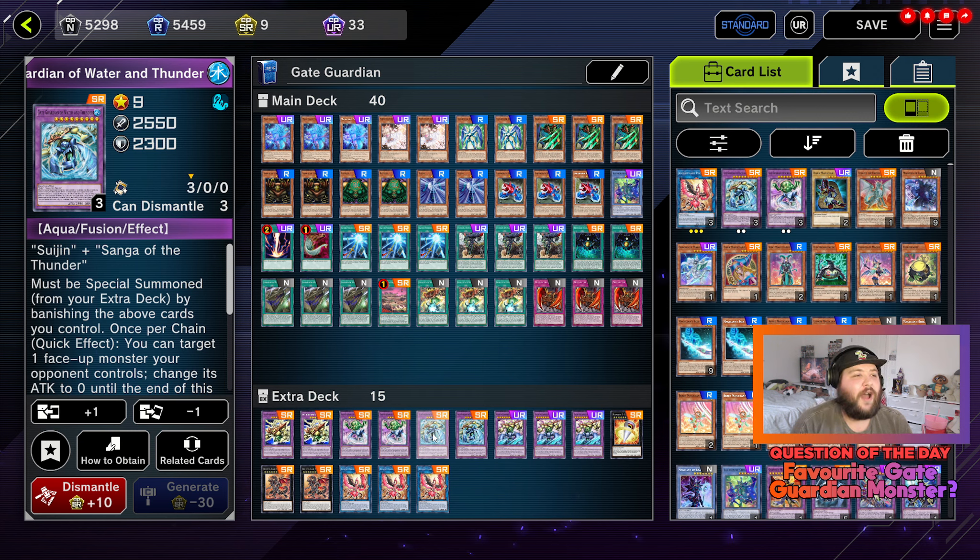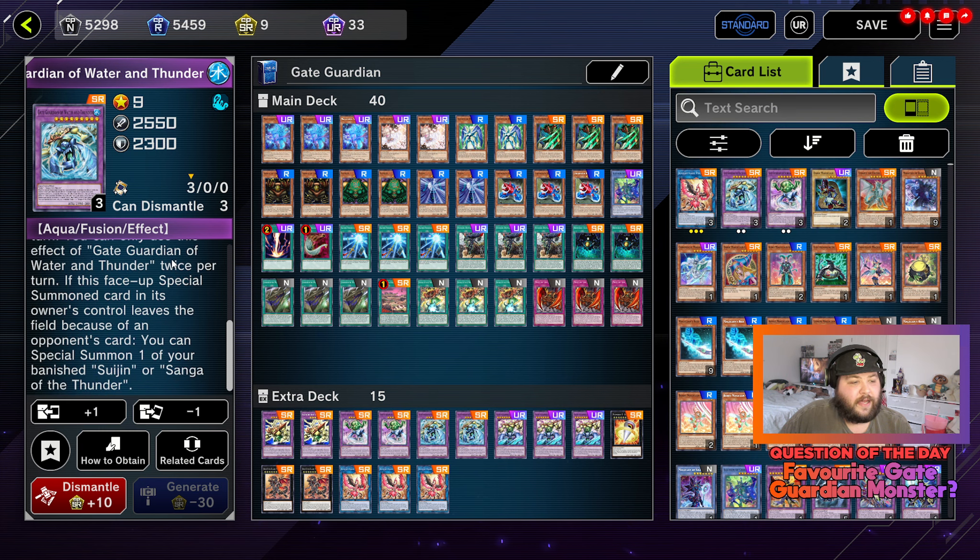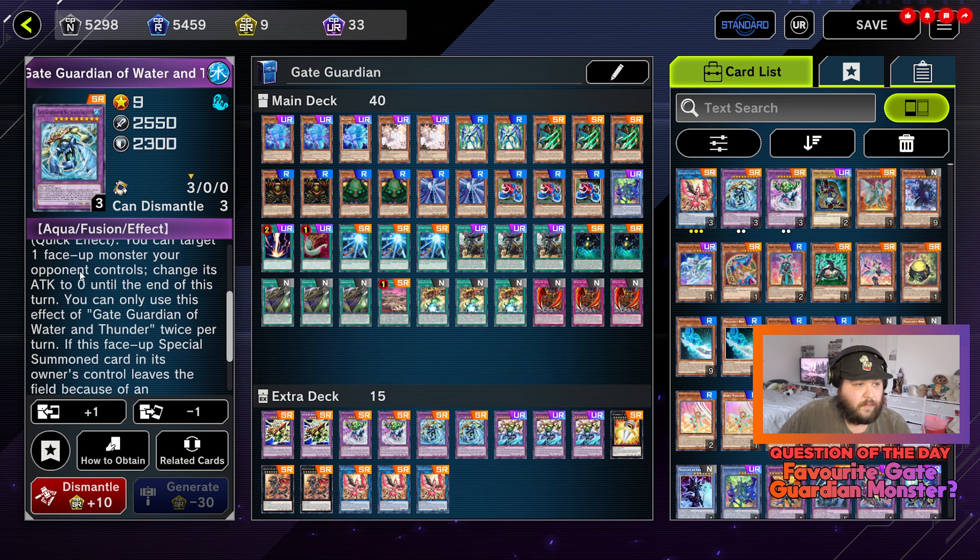Two copies of Guardian of Water and Thunder. It requires Suijin and Sanga of the Thunder and must be special summoned from your extra deck by banishing those cards you control. Once per chain, quick effect, you can target one face-up monster your opponent controls and change its attack to zero until the end of the turn — you can use this effect twice per turn. If this face-up special summoned card leaves the field because of an opponent's card, you can special summon one of your Suijin or Sanga of the Thunder. Very useful — it's a searcher and a special summoner, and you can make your opponent's attack zero which is stupidly helpful for defense.